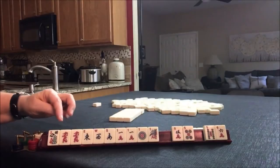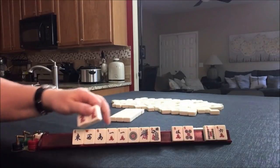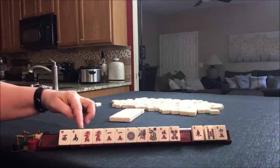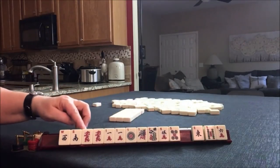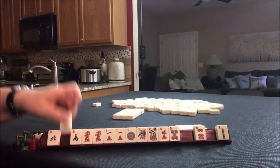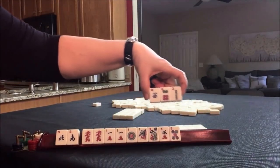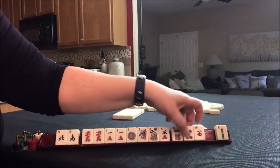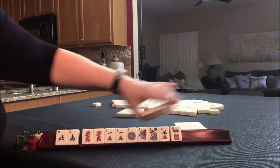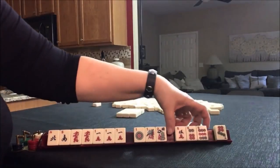We need to give something up here, though. I think I would give up an east. Let's work with like numbers. North and south with ones, maybe. Let's give up that west. Maybe we could make this a little better by putting an odd in there. There's a one. Let's pass these three.